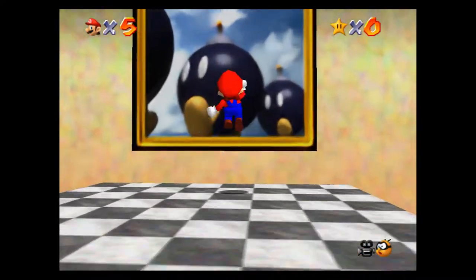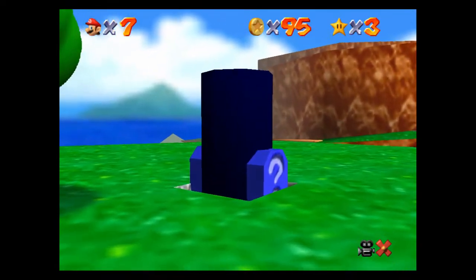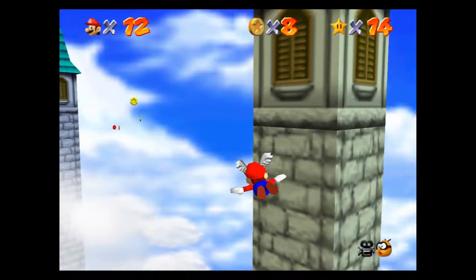So you're playing through Super Mario 64, you're on your very first level called Bomb-omb Battlefield, and you get to the 5th star and realize you don't have the Wing Cap. Well in this video, I'm going to show you exactly how to unlock the Wing Cap, and we're getting started right now.